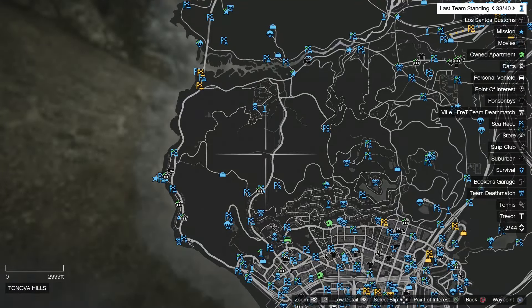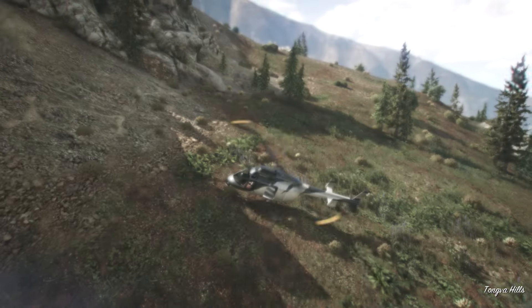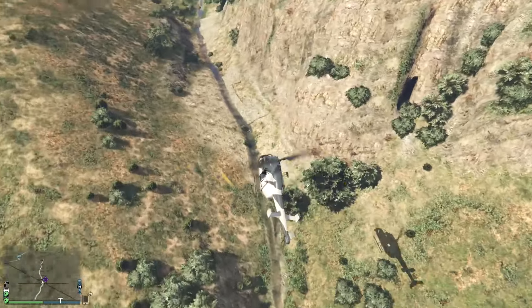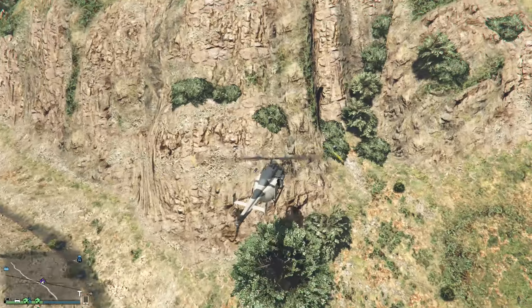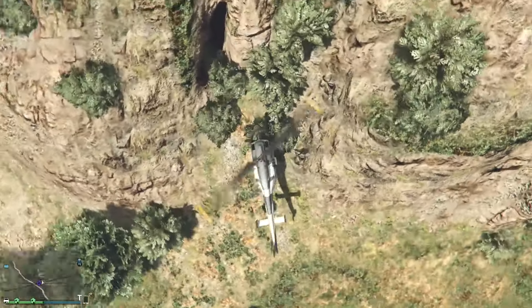The next cave, as you can see on the map, is in Tongva Hills — I've marked it right there. You can actually see it coming up — the cave is in the side of the mountain. This is a much deeper cave but there's no writing. You're going to need two sticky bombs for this one.